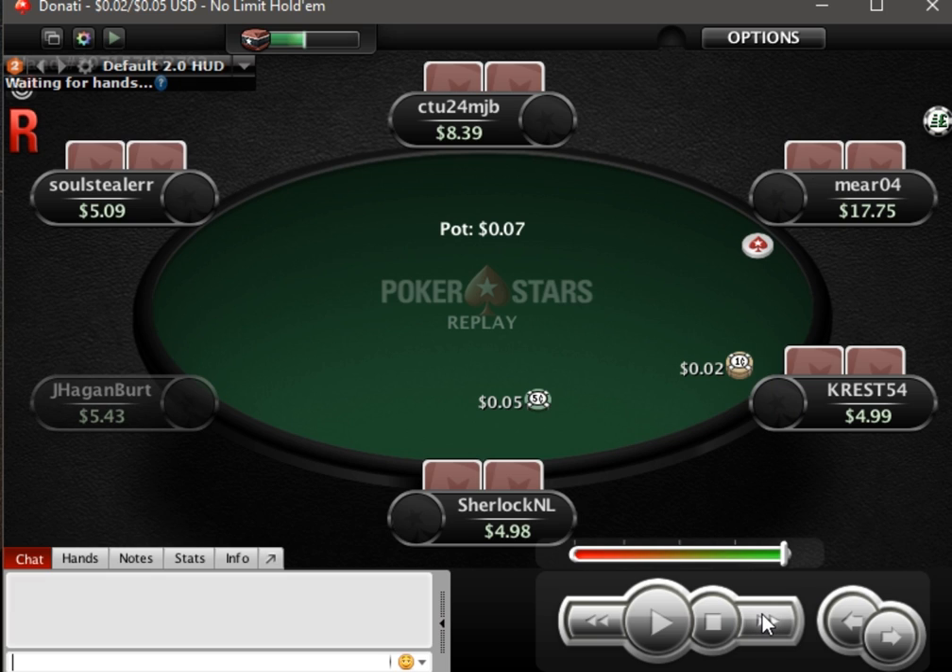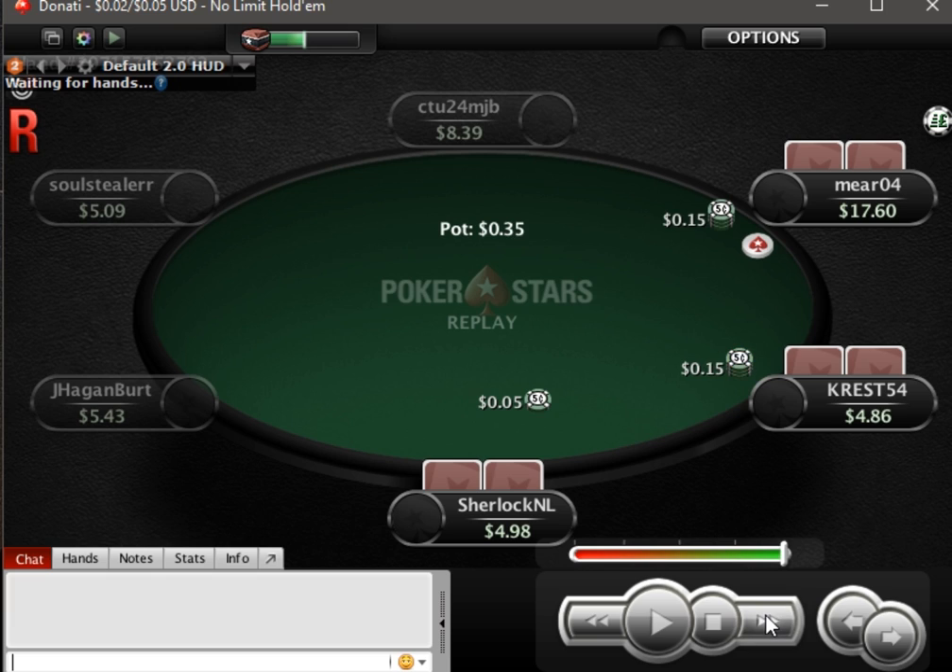Cards are dealt, under the gun folds, middle position folds, cut off folds, and we have a 3x open on the button — which could be about 44% of hands: all broadways, all pocket pairs, all suited connectors, hands ranging from king-suited, queen-suited, really down to like king-8, queen-8 — hands like that. And we get a call here.